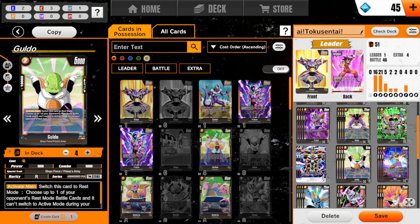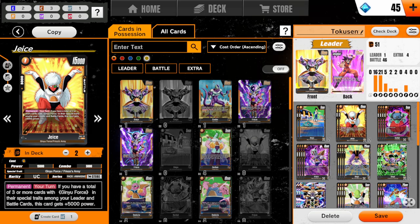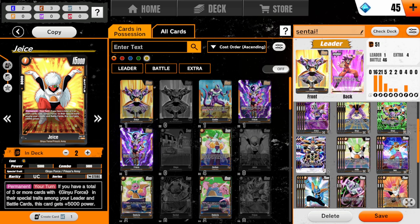I have Goldo in here, I have Jace. I think if I had more Jaces I would probably run more Jace. But annoyingly, Jace is an uncommon and not just a common, so he's actually kind of hard to find. So I'm making do with what I got.